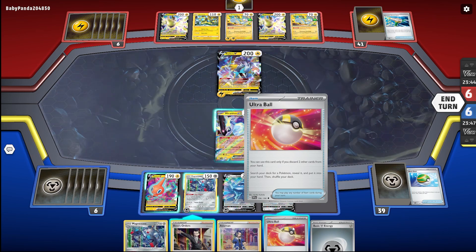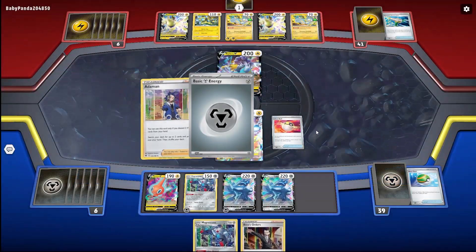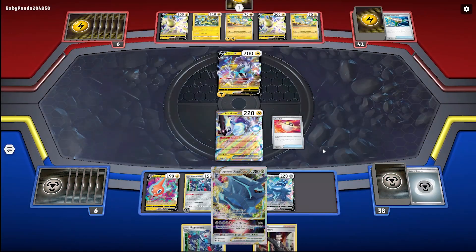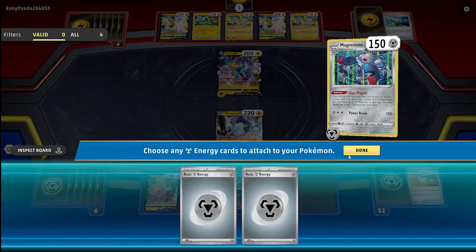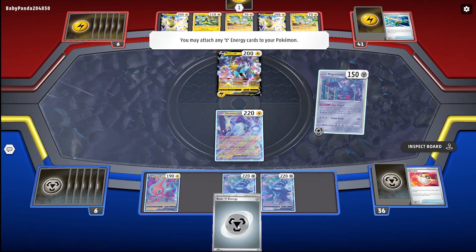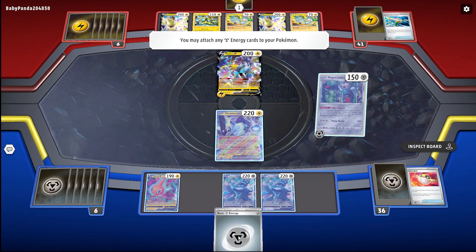I can discard two. I'll play this, just got this and this — and get myself my Dialga V-Star. Activate Giga Magnet, find two. Oh, that was close. Put one here, so I've got 80 on the V-Star right now.